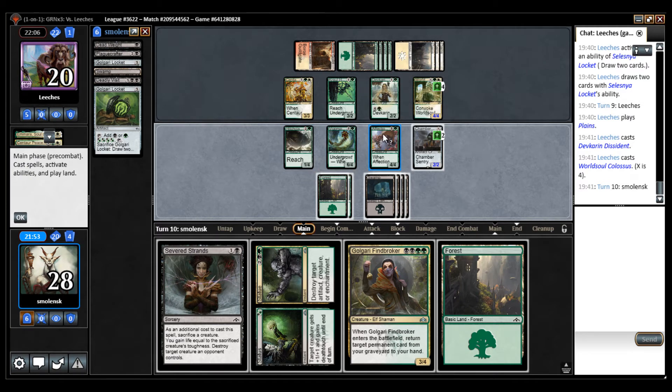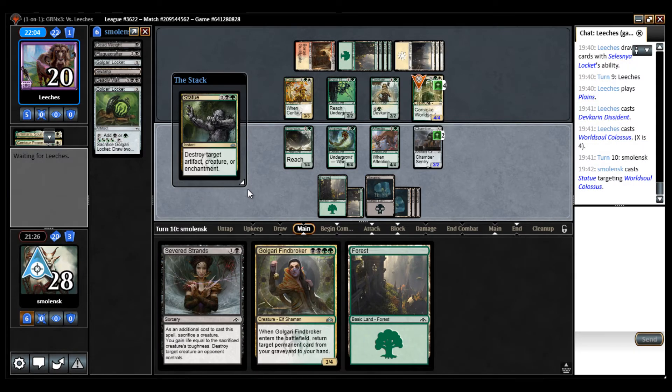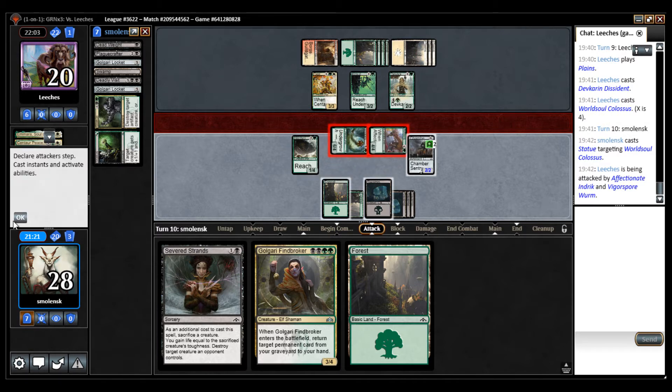I don't mind the Affectionate Indrik getting traded off if I don't like this trading for that — though that seems not great for me. So what I'm going to do is kill with Statue — kill that. At this point I think my opponent would have already cast their good cards. And then I'm going to attack with these two. If my opponent blocks the Indrik, I can get it back.